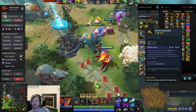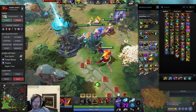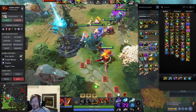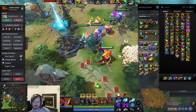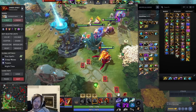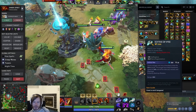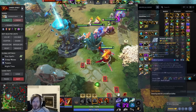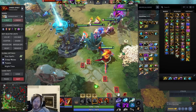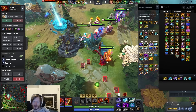BKB: only get this against Long Cooldown CC, like Puck Coil or Sand King ult - use it more as a damage block slash Long Cooldown block. Otherwise you're better off being tankier or having Kaya and Sange. Upgrading Eul's to Wind Waker can be phenomenal against a level 25 Puck Coil or Faceless Void Chronosphere - it can save your team or yourself against Long Cooldowns if you don't have BKB.